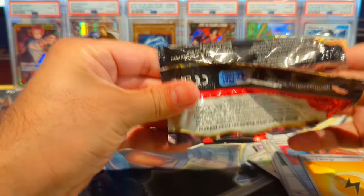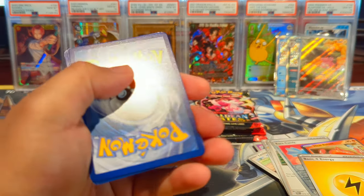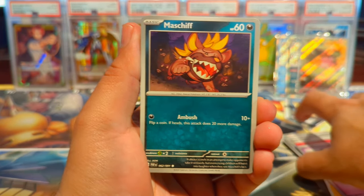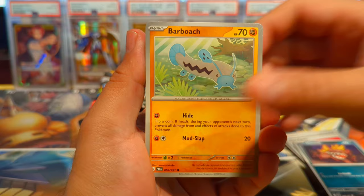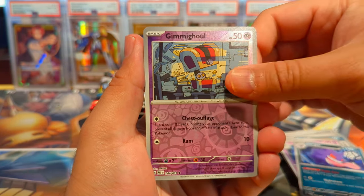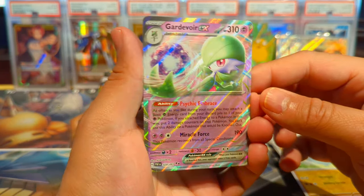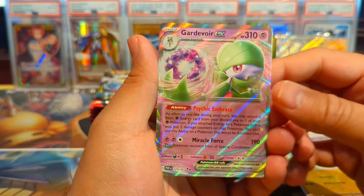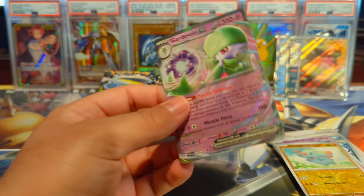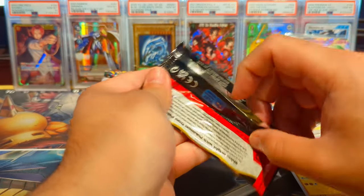Between nine packs we already got three hits, so that's like one in every three packs — fantastic! There's your code. Keep wanting to do the pack trick but with Scarlet and Violet there's no pack tricks, just go straight through. We have a Maschiff, a Lechonk, Clobbopus — great card, very playable — Gimme Ghoul, Vampy, and nice — another very playable card: Gardevoir ex! The special illustration rare in this set looks phenomenal for that card.